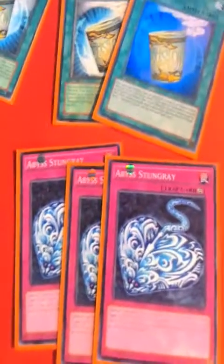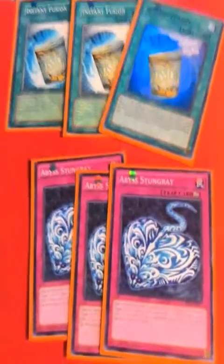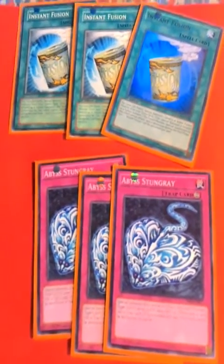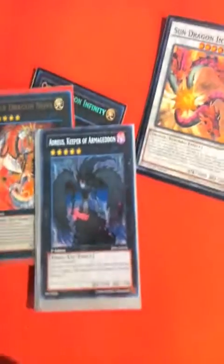The spells and traps are fairly wide open — play whatever you want. But I would recommend playing the three Abyss Stung Ray and the three Instant Fusions so that you can go into your rank 5s and Sun and Moon Dragon plays easier. I would invest time and money into getting better cards like Strikes and stuff to put in here, but this is just a casual deck — I figure just play casual cards. It's by no means competitive, just a fun little build I play because I love fun decks. Now to the extra deck — let's see if I can keep it under 10 minutes. I play the two Sun and Moon cards. You can play more if you want, or you can just take them out and focus on the rank 5 plays.